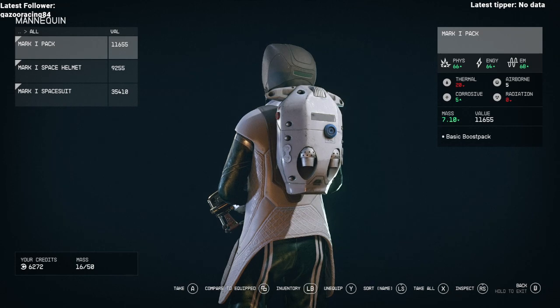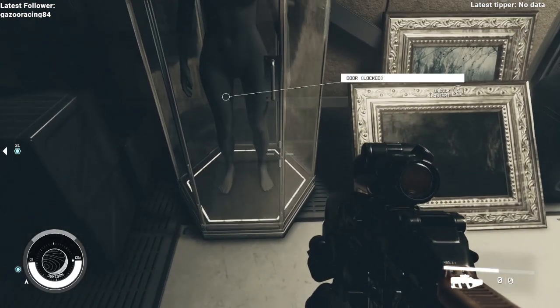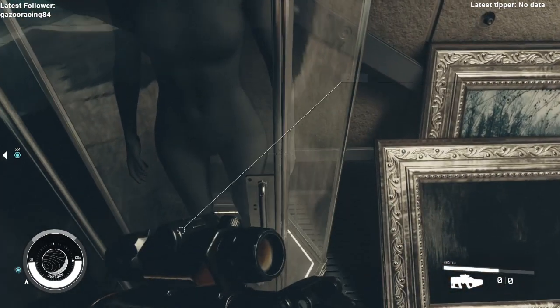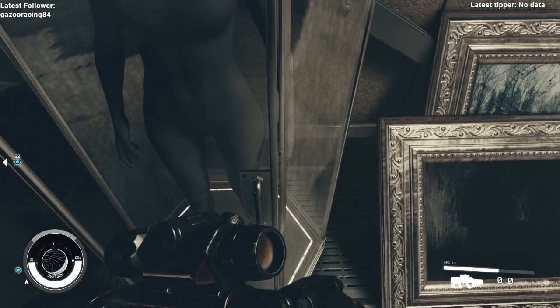It's good armor to have right off the bat because at level four or five you're not going to have anything better. Just grab that and you're good to go. Literally all you have to do is look at that hand — see right there? Boom. Super easy.